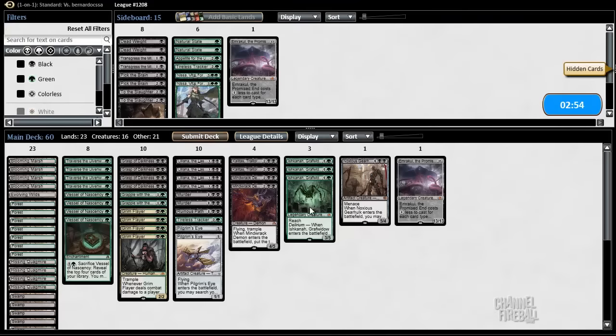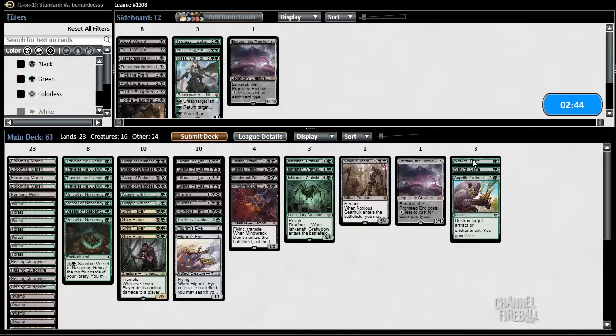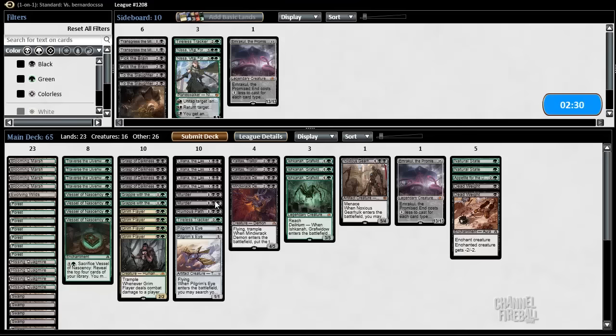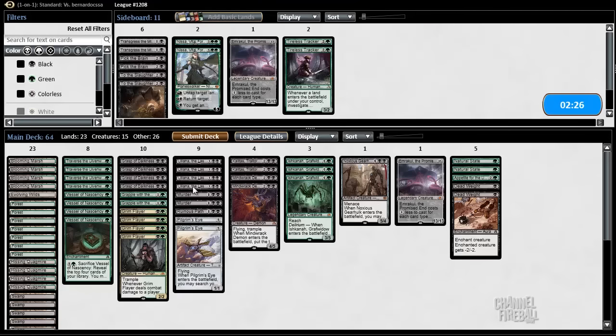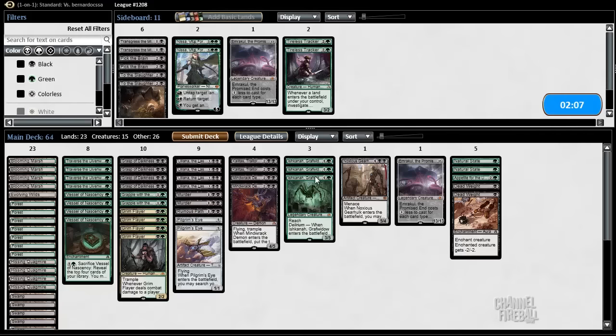So Red-White Humans — Natural State and Appetite seemed good because there's going to be Smuggler's Copter and Always Watching, for sure. Dead Weight seems good. There's five cards I want to bring in, so things I want to cut: this Tracker — Tracker's actually quite good that game, but it's usually pretty slow. There might be Gideon after sideboard, so I kind of want to cut Ruinous Path because it's bad, but probably actually want to keep Ruinous Path. I'm going to cut these Vessels — they're really slow.